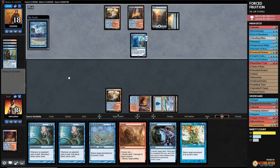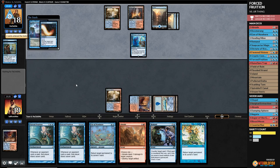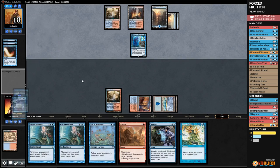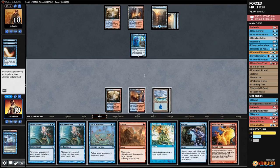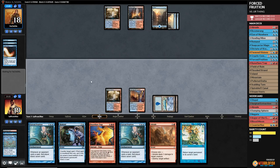Third time with Dictate — if they have a third Remand... Logic Knot. We are just not going to resolve that Dictate. We untap, Eye of Nowhere the Thing in the Ice, pass the turn.